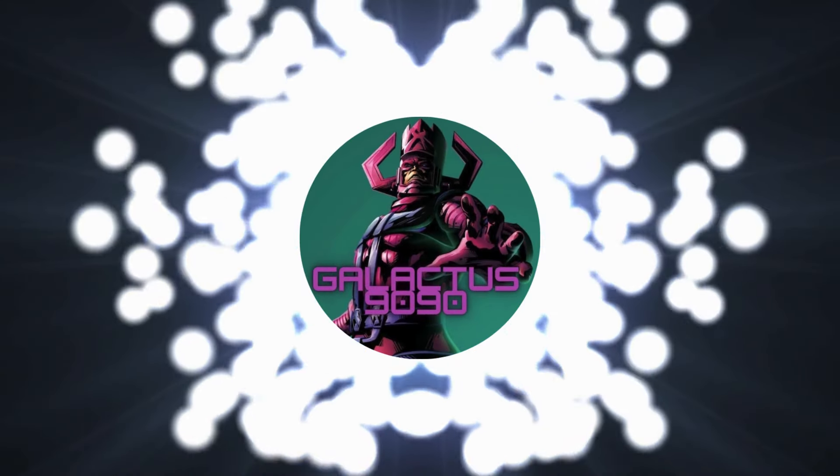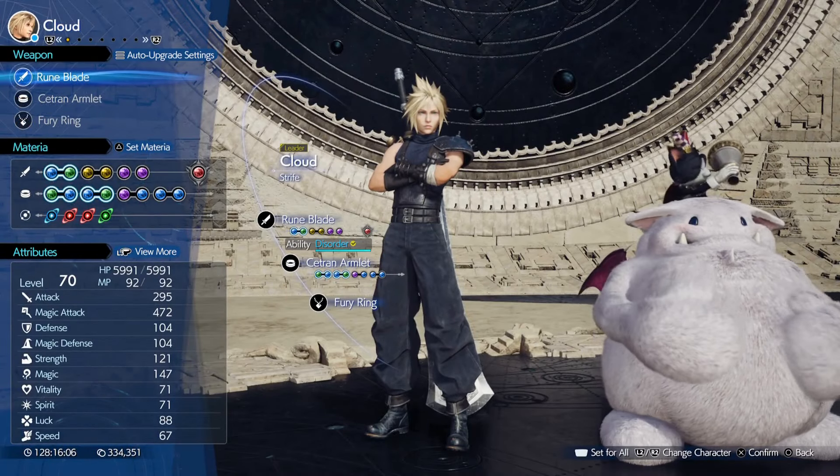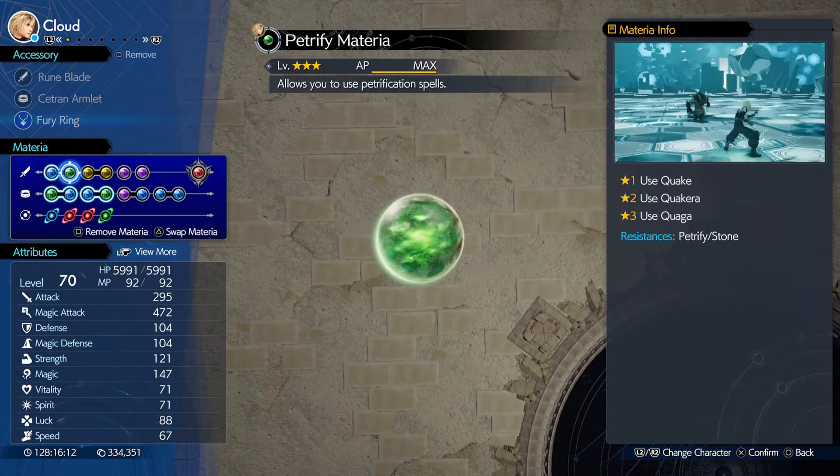What's up folks, this is your pal Galactus with the guide for the fourth brutal challenge, Hellion's Intonement. Let's go over the equipment first: I have a Room Blade, a Central Amulet, and the Amulet of Fury.